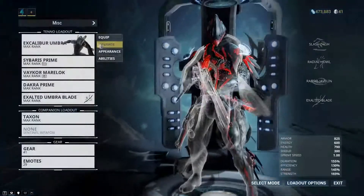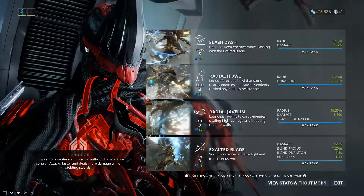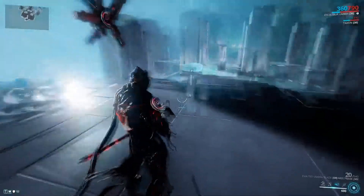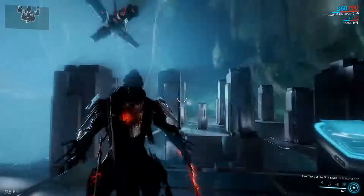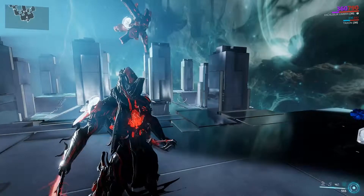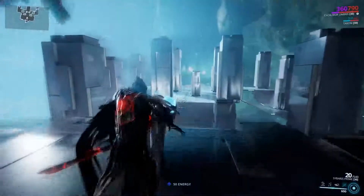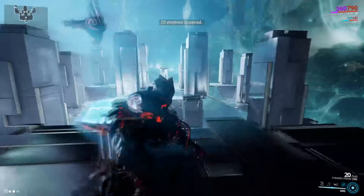His fourth and final ability is Exalted Blade. It does damage, it has a blind whenever you do a slide attack, and it has a pretty low energy drain. What this does is it summons an intense blade of light which you can swing out and those energy waves go out. If you want to maximize this and make it the best you possibly can, you need to get the Chromatic Blade augment for Excalibur, which is insanely good. I remember you're able to get it from Steel Meridian. Here's the test — level 70, all-around test with corrupted enemies.